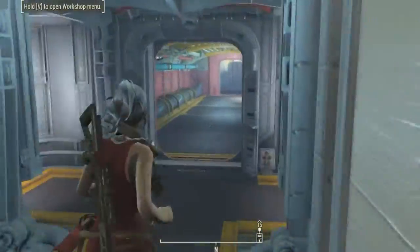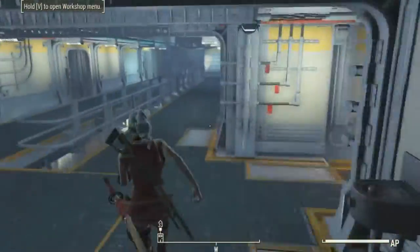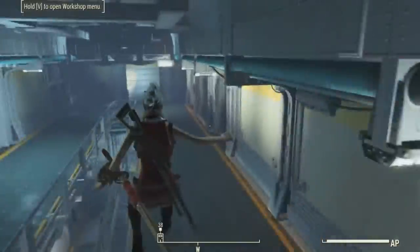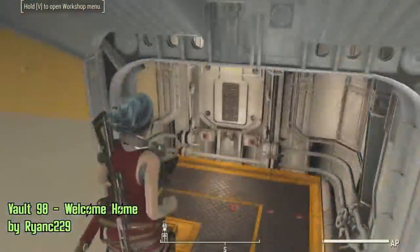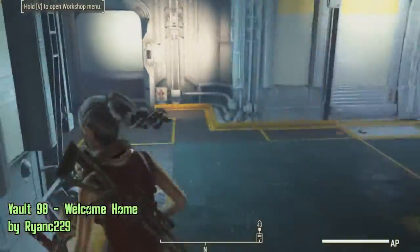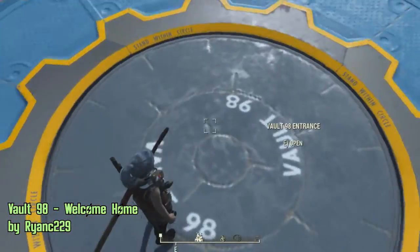And again from my last episode, there was Create Your Own Vault, which enabled you to create your own vault from scratch. But if you are lazy like me, here is Vault 98 by Ryan Z229 — a prepared vault for you to use as a settlement. Simply come to Fenelight Hill Estates and you will see the vault right in the middle of the houses.